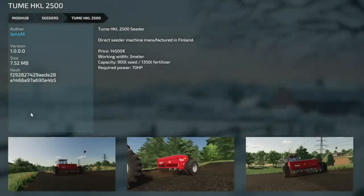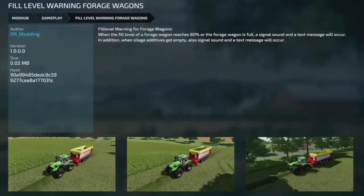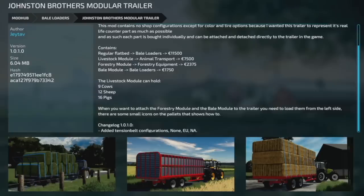For PC and Mac players, the first new mod is the Tomb HKL 2500 — a new seeder that holds 900 liters of seed and 1,350 liters of fertilizer, requires 70 horsepower, 3 meter working width. Next is the Follow Me mod — I've never really messed with this, but you can make people follow you around. This is for single player on PC only. Your last new mod for PC and Mac is the Fill Level Warning for Forage Wagons — when the fill level reaches 80%, a signal sound and text message will occur. Silage activities being emptied will also trigger a signal sound and text message.